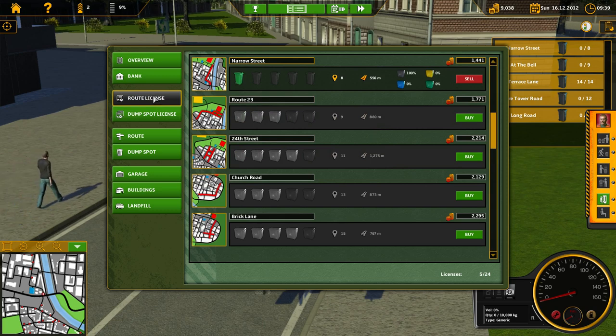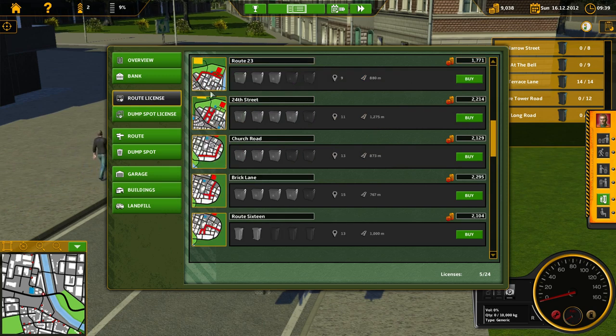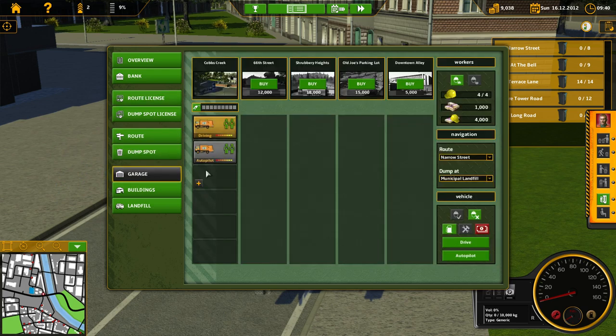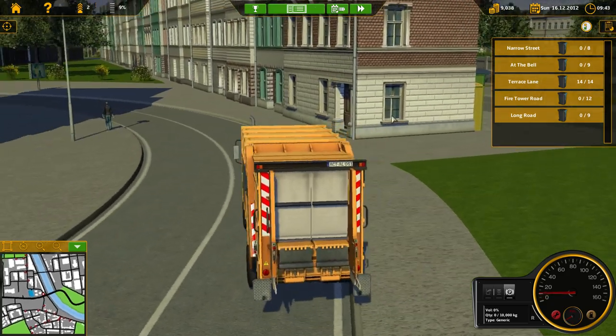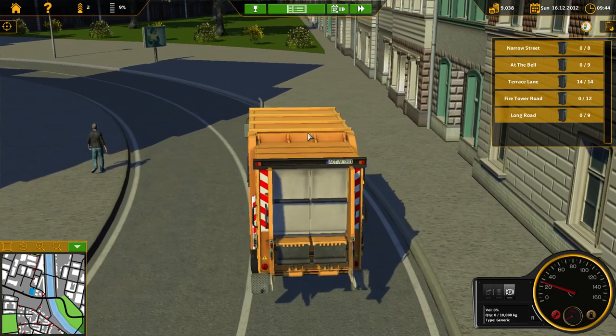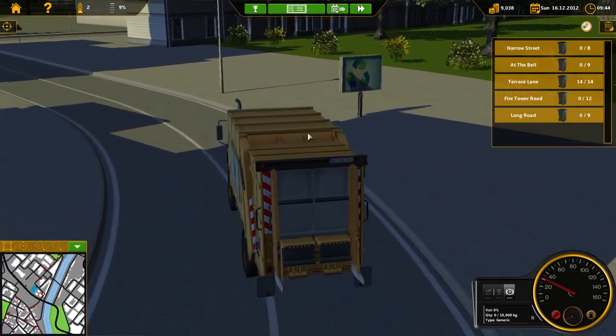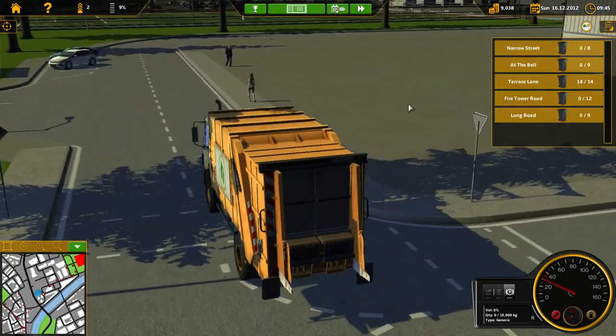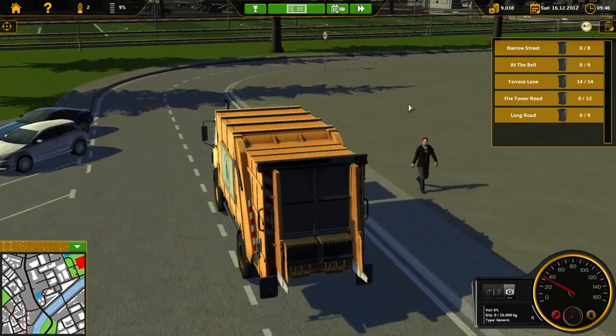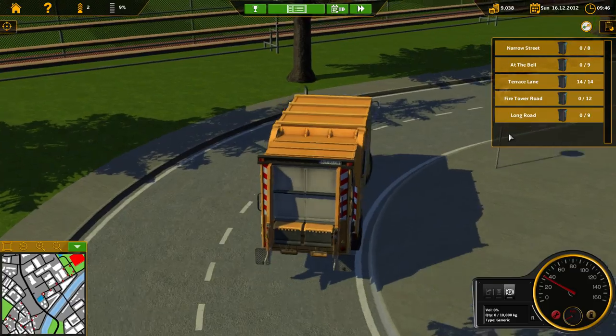I don't really know what the advantage is of buying that plastic thing. Now I can get a big garbage truck — okay, next level, level three! So I unlocked the big garbage truck, but I can't buy it unless I get a loan. Terrace Lane has been picked up, so I just have to wait for my other truck to get back to the depot. I don't really want to take a loan out yet.